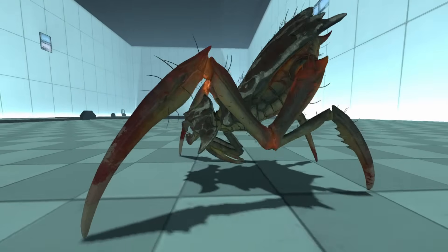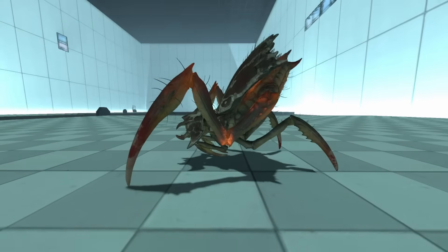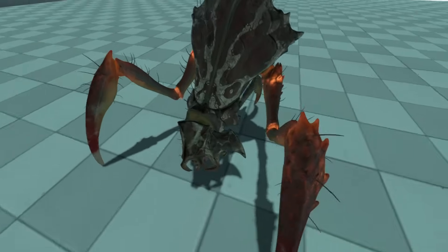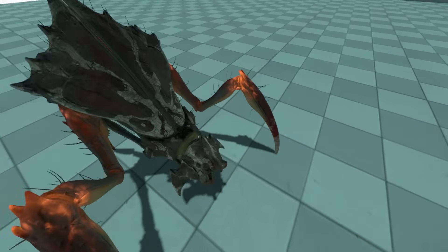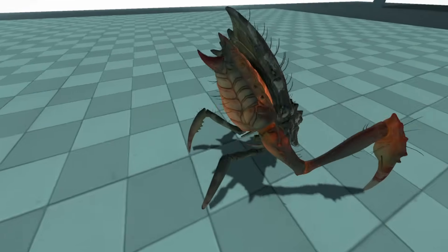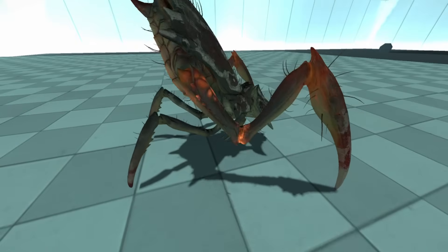The antlion in Half-Life Alyx appears to be some kind of subspecies of the antlions that we've seen in previous games. Which isn't implausible, as we don't know the full extent of where these guys come from and how many subspecies they have. This subspecies in particular has much better armor than previous iterations that we've seen, being essentially completely bulletproof.